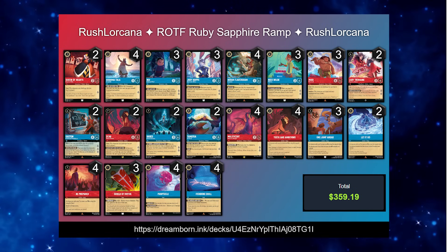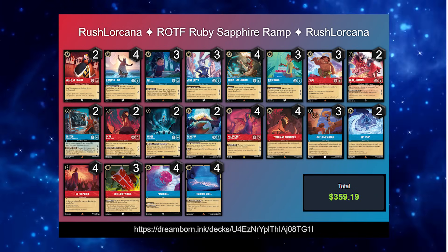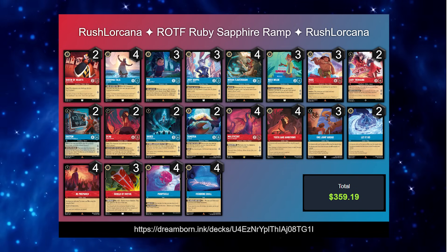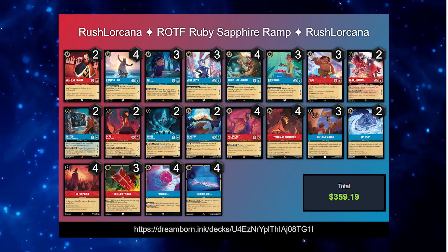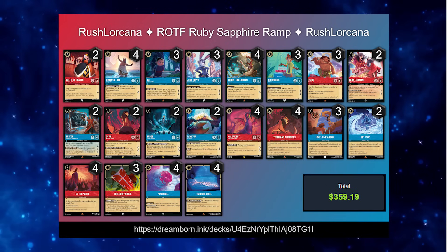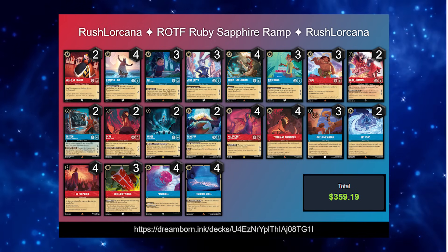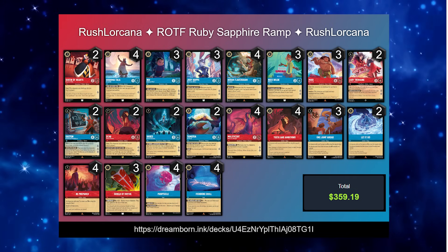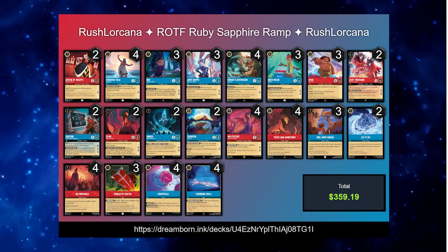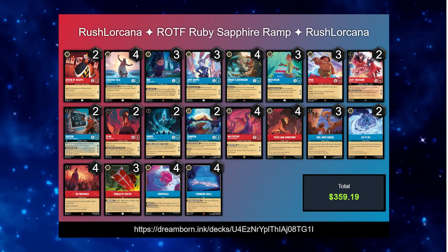Getting into our songs, we have four copies of Teeth and Ambition — again, an excellent option to combine with Gramatala, adding her to Ink and then removing some really early game threats off the board. Three copies of One Jump Ahead because ramp is amazing. Two copies of Let It Go for some additional targeted removal that we can sing. Four copies of Be Prepared — without this card this deck would probably not be viable. The ability to clear out the board and leave our items down to help reset the threats is incredibly good.